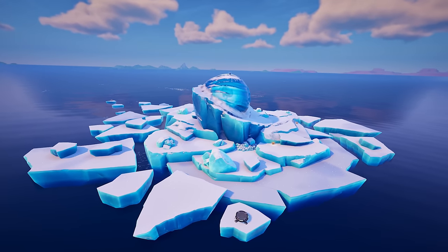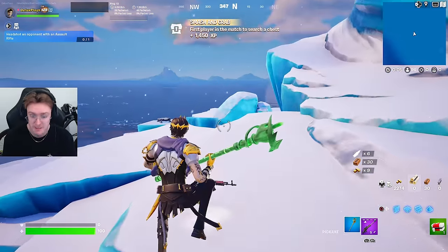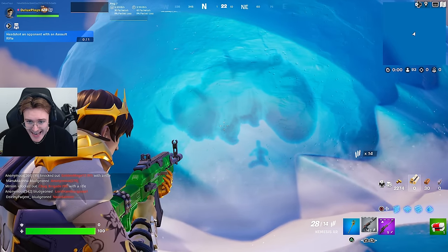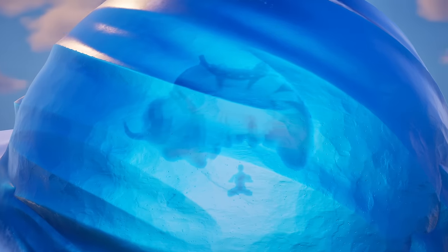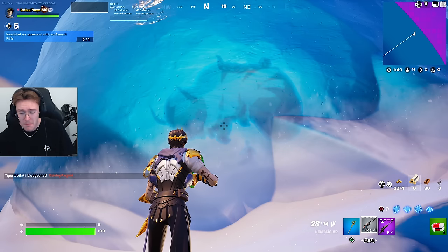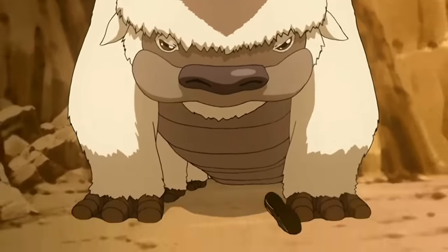A lot of people at first were thinking this iceberg is all to do with the zero point, but that was completely wrong. If we look right now we can see Appa is currently inside this iceberg, and we also have Aang down here. This is actually a scene recreated from the Avatar: The Last Airbender series. We're literally just waiting until this iceberg reaches the island, melts, and we can unlock the brand new Aang skin and Appa glider.